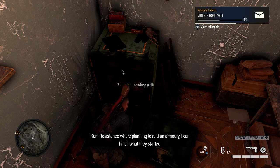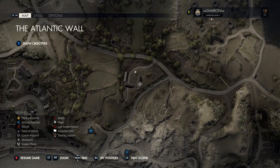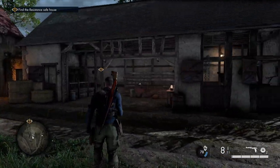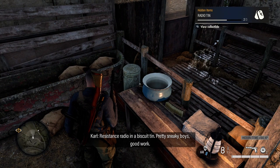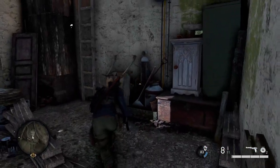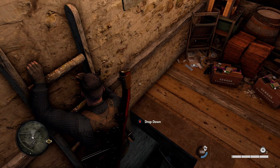After grabbing that personal letter, head east out of the town back to the main road. We're in another area with three small buildings — there's a farmhouse and a shack. On a bench on the right-hand building you'll find your next collectible: a radio and a biscuit tin. In the same area, go into the building with the red roof, duck under the two-by-four to get behind it, climb the ladder to the second floor, and right beside where you step off is our next personal letter.